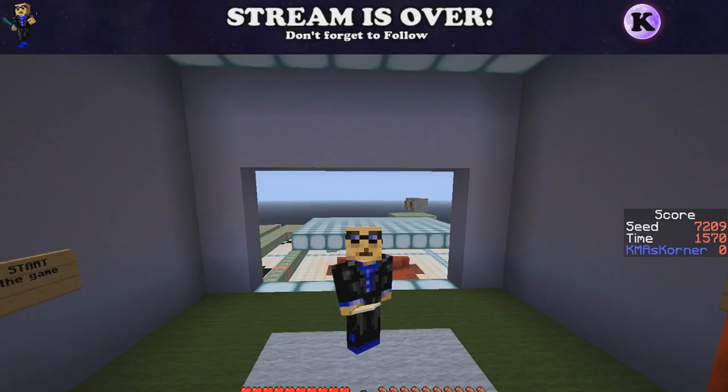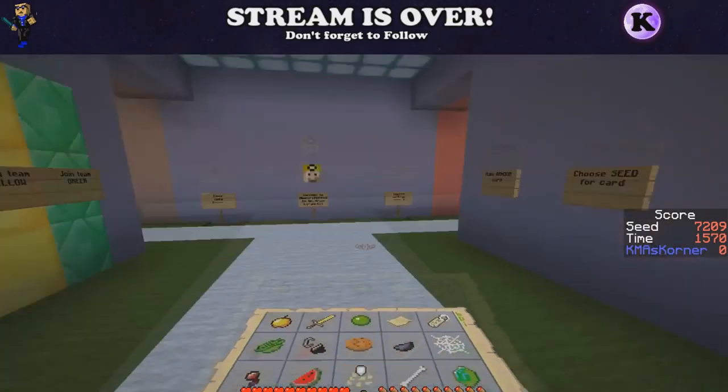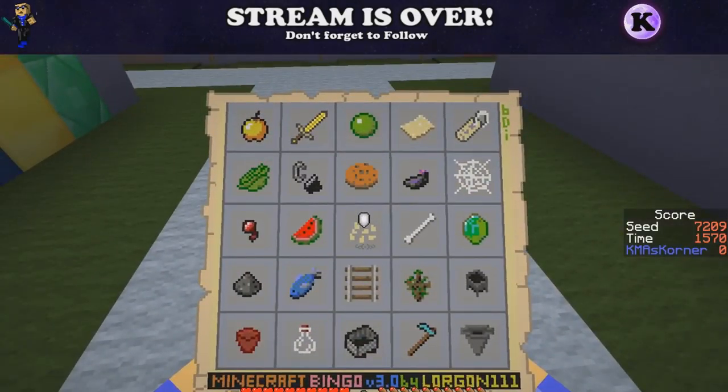So let's see what we have on the card. I looked at this card previously, and the one I think is going to be the easiest for me to get is the one with the gunpowder all the way to the left, to the cauldron, all the way to the right.